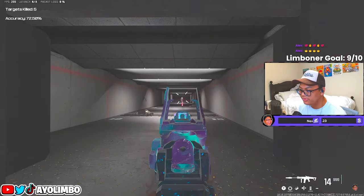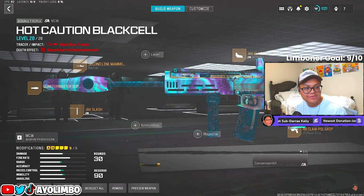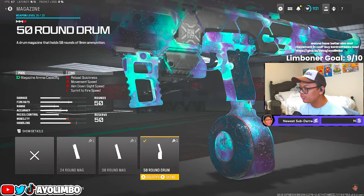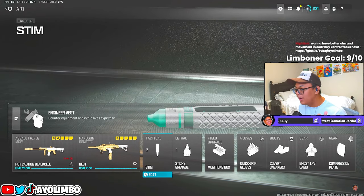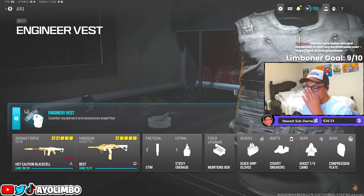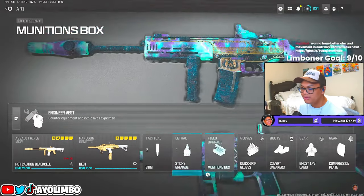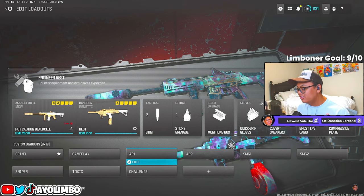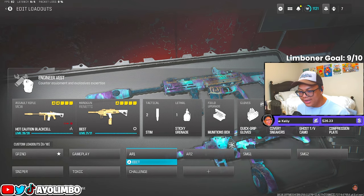Up close you just aim in and kill people — it shows all green in the bottom left, it's that good. For the secondary, the Renetti with the Jack Ferocity Carbine Kit, CN Suppressor, Kimura Cefik Vertical Grip, 50-round drum mag, and Nidar optic. For the sweaty nuke-streak class: two stims for tactical, sticky grenade for lethal, and Munitions Box for field upgrade. Engineer Vest gives you the field upgrade faster and gives two tacticals. Perks: Quick Grip Gloves, Covert Sneakers, Ghost, and Compression Plate. This MCW setup is great for its no-recoil versatility at any range while staying mobile and quiet.